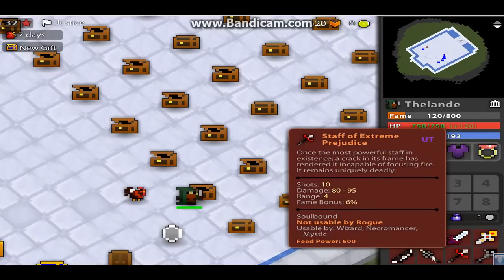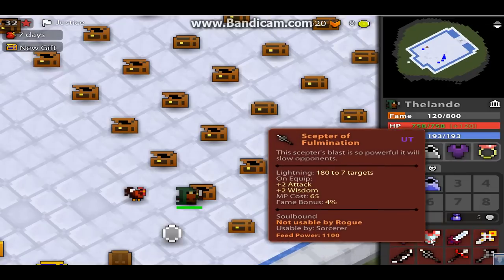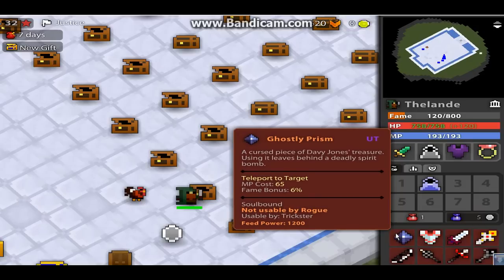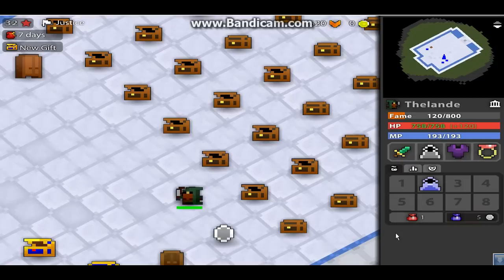The newest ones were another EP, which isn't really special, a Septra Formation, a Candy Coated Armor, and a Ghosted Prism. I got all of those from dungeons that I ran as a celebration for 50 subscribers, which I'm totally stoked about — thank you guys so much for that.